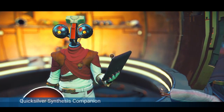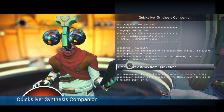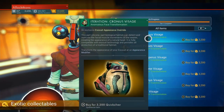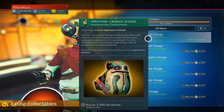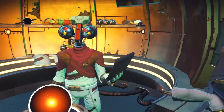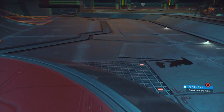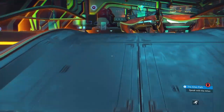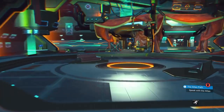Hello, this is AlokthonPlays and the Kronos Visage just unlocked in the Quicksilver store. This is the one for the iteration who acts like Gordon Ramsay, up here to whom you take your cooking items to get rated.